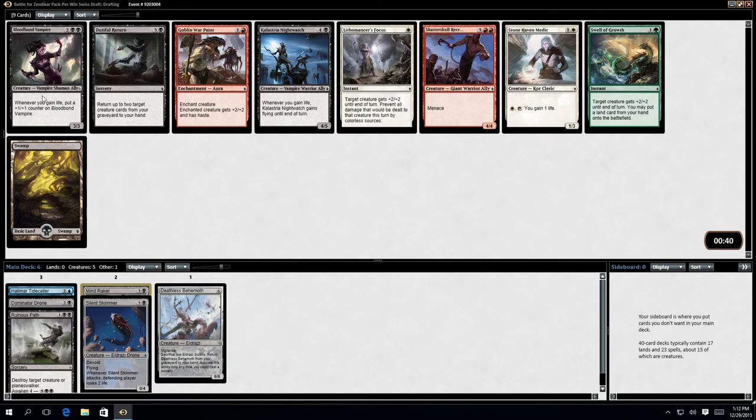Not gaining life, so I'm not playing that. Durable Return. It looks like the Black-White lifelink deck isn't really... I mean, that seems to be fairly open. But I'm going to take the Bloodbound Vampire with an option of maybe going down that route depending. I mean, Blue seems to be completely cut — he says, having opened three blue cards.